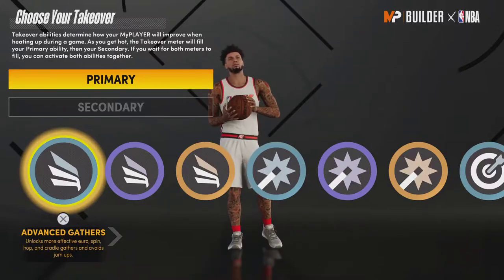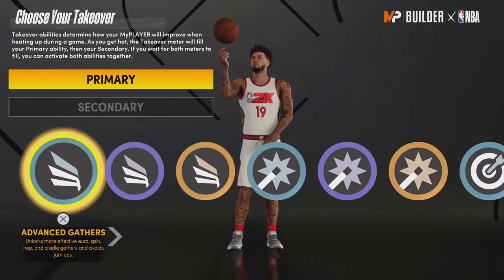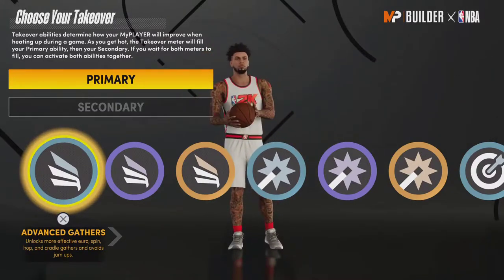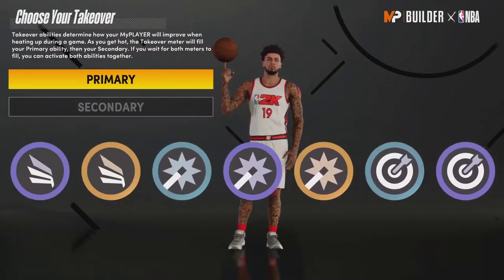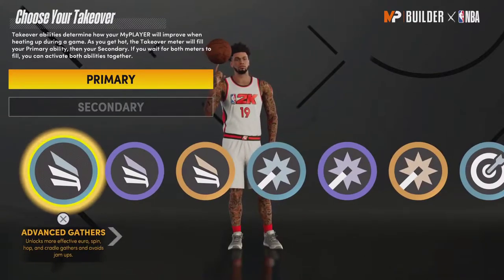I just made this build — don't copy it, it's just a garbage build I used to get all the takeovers. Same with the other one I'm going to make. For some reason you can't edit builds after you've made them, so I'll just have to make another one for the other takeovers.